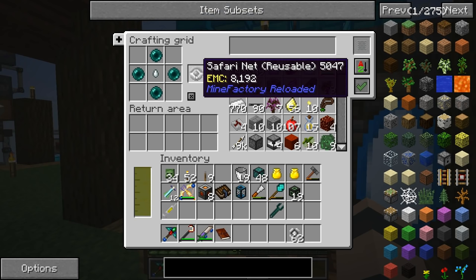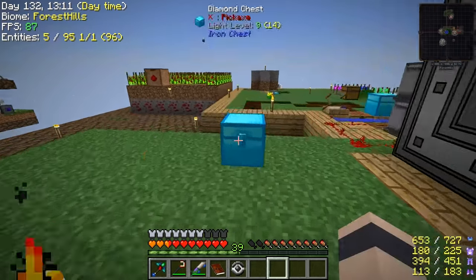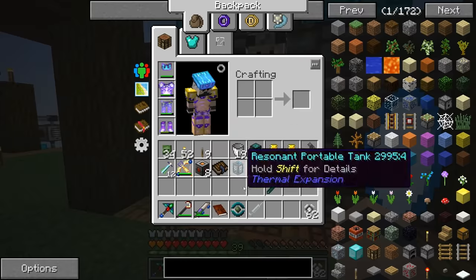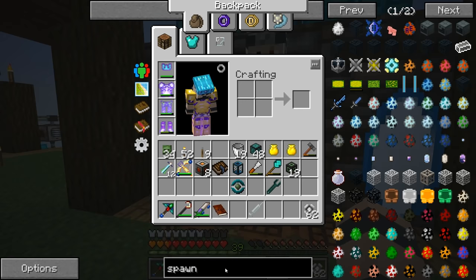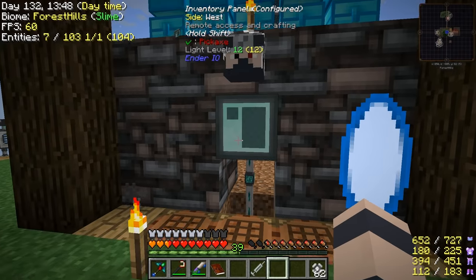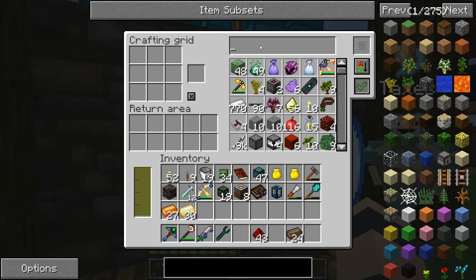Let's go ahead and make a reusable safari net. I checked 23 or 24 safari nets and one of them actually is a zombie villager, so we're gonna cure them with a syringe like we did last time, then catch them really quickly afterwards. If we put this into the auto spawner - oh, that takes draconium. Well, if we ever make that and put this in it, it should spawn zombie villagers that get cured right after they spawn. If it turns out we can't spawn villagers in the auto spawner, now we have an alternative.